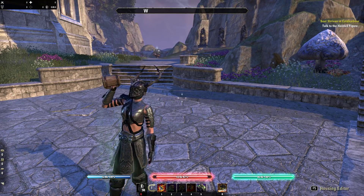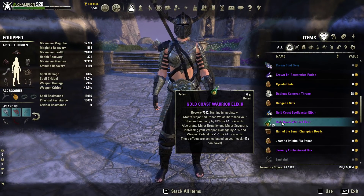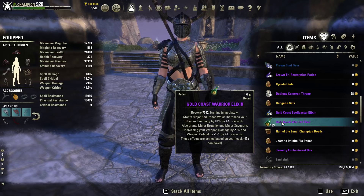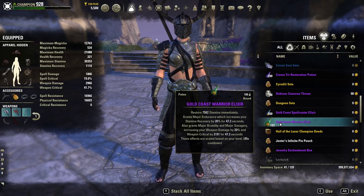This is a medium armor build. Moving on to potions, we are using power pots — those give you stamina, Major Endurance which increases your stamina recovery by 20%, and also grants Major Brutality and Major Sorcery.